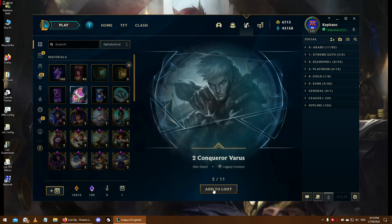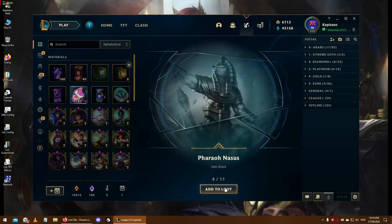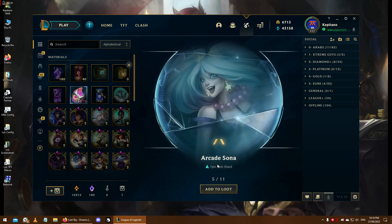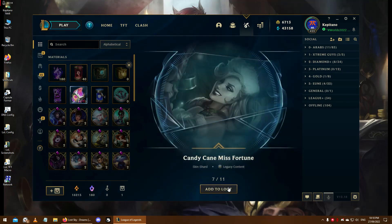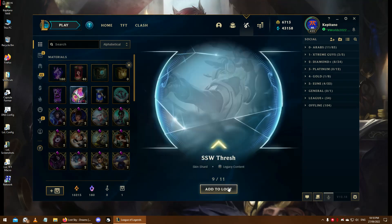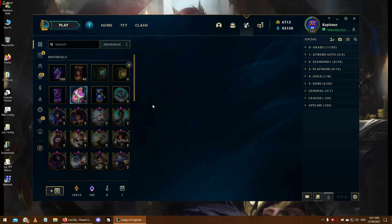Are you kidding me? I just got 3 shards of the same skin - Totemic Maokai. I guess with the buffs he'll be more interesting to play. Arcade Sona, GS Bright Hummock, Candy Cane Miss Fortune, Ombre Vladimir, Samsung White Thresh, Sugar Rush Evelynn, and some Mythic Essence.